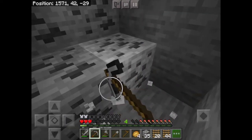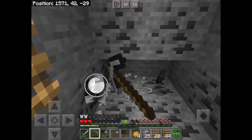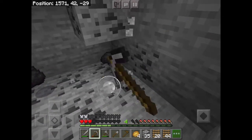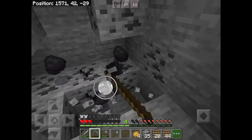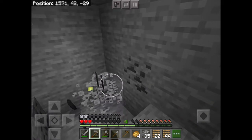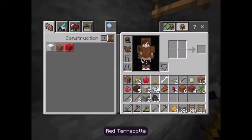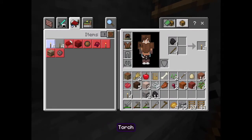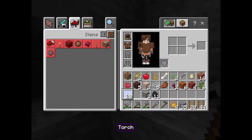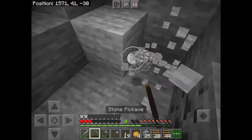Coal gives you experience which you can use later on once you have diamonds - it lets you enchant, which is giving special aspects to your weapons, like making them scorch things when you hit them. A coal and a stick makes a torch - plonk - and it gives off light, nice and simple.